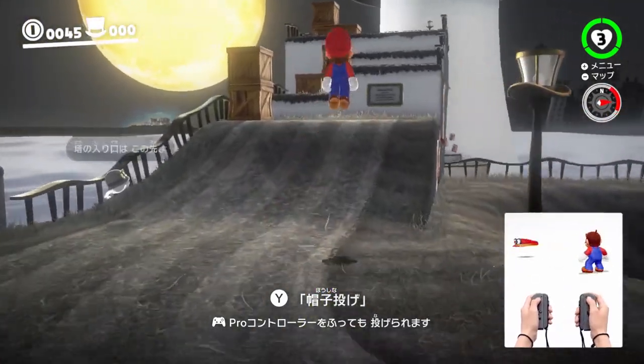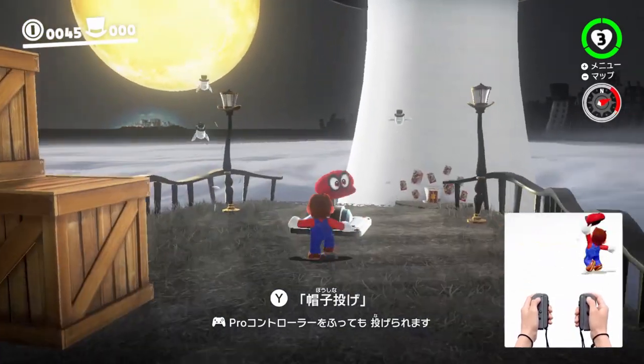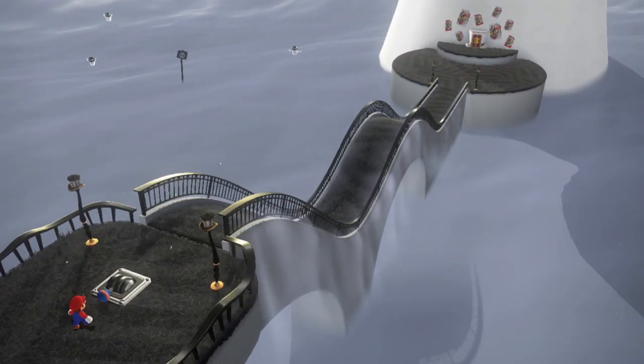Roll over the ledge, jump on, capture the lever, and proceed towards the door.